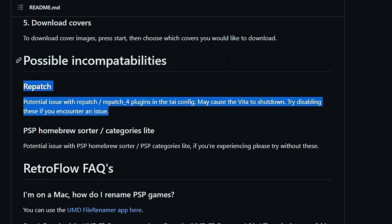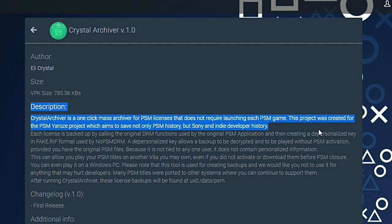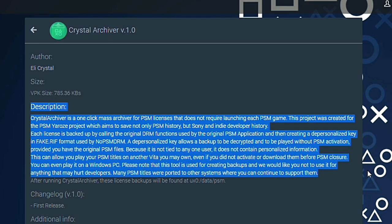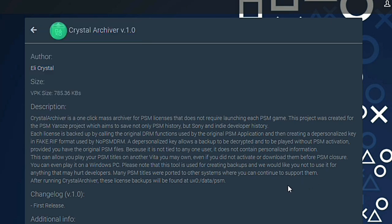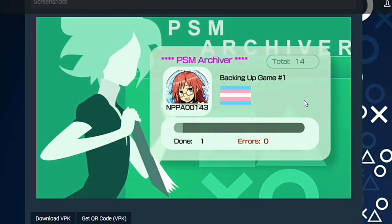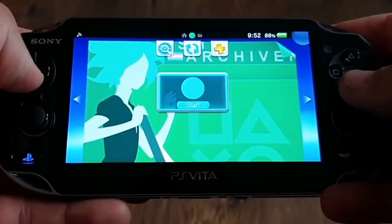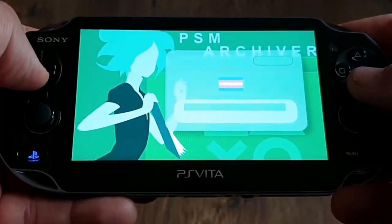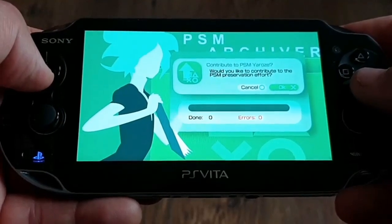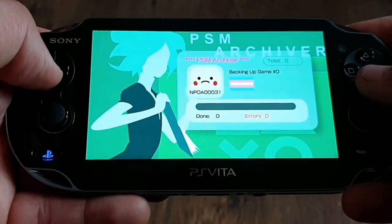The second new utility I want to talk about is Crystal Archiver, developed by Eli Crystal. It is a one-click mass archiver for PlayStation Mobile licenses that doesn't require launching each PlayStation Mobile game. This project was created for the PlayStation Mobile Yaroze project, which aims to save not only PlayStation Mobile history but Sony and indie developer history as well. Well done — we all here want to preserve as much history as Sony doesn't want to.